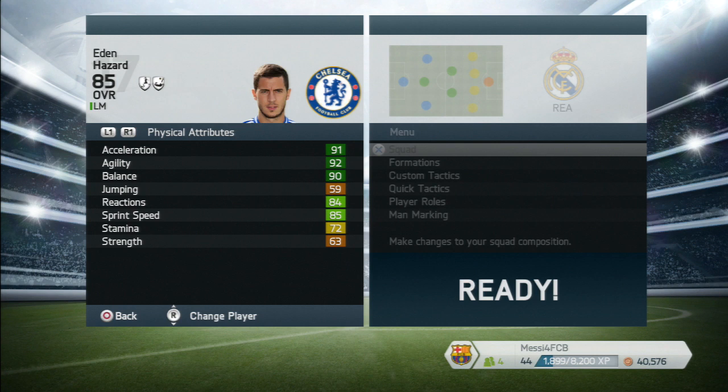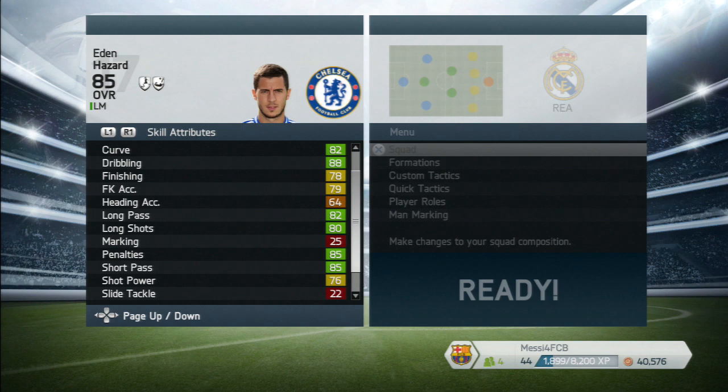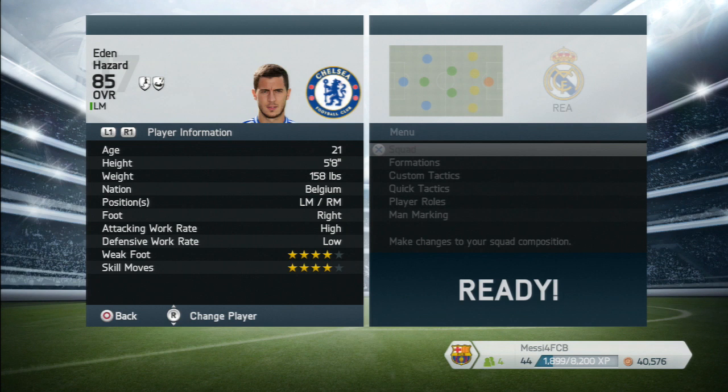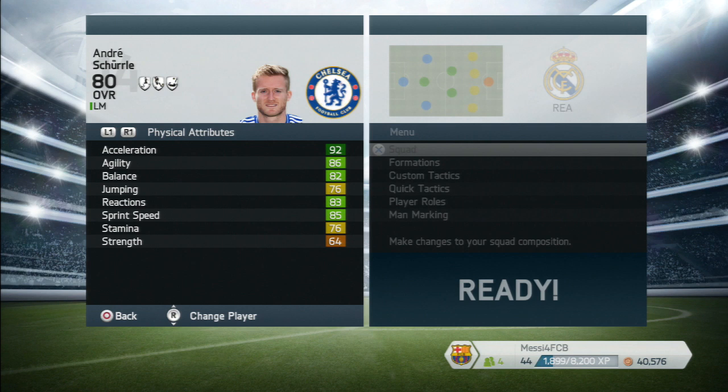Eden Hazard — we know this guy's a great player. Look at the speed on him. He doesn't have amazing stamina, which is unfortunate, but he's got great all-around stats. He's a brilliant playmaker and he's going to be crossing the ball in off the wing. He's only 21 years of age, five foot eight, high attacking and low defensive — perfect. He can play left or right mid, four-star skill moves.